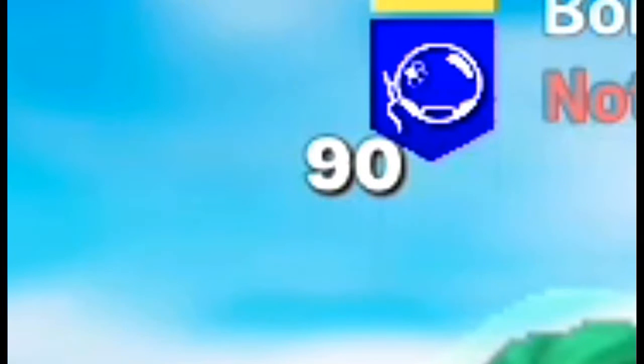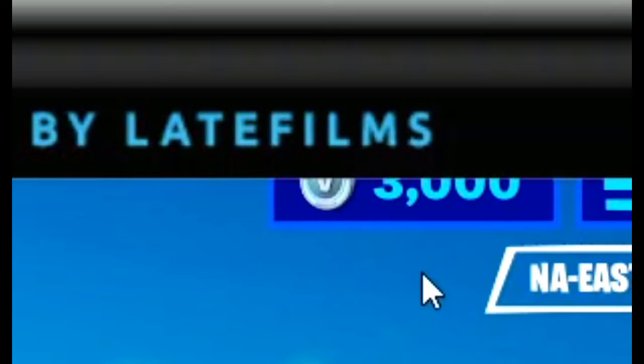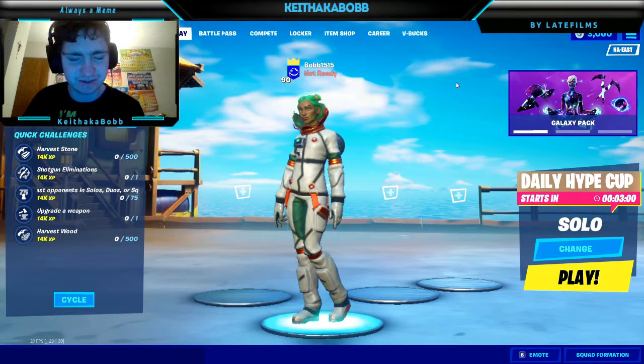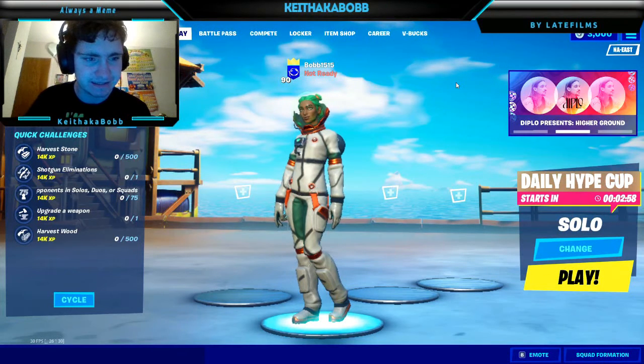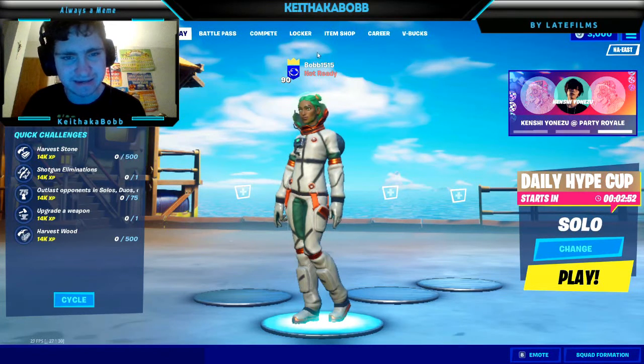I want to first start off with the fact that I'm level 90. I believe the last video I did on Fortnite I was like 88 or 89 — I forget. I leveled up, I'm level 90. I have 3,000 V-Bucks. You can't see that, but I bought the yellow jacket skin, or the pack that got me like 600 V-Bucks. I also got 200 V-Bucks on the Battle Pass, so now I'm up to 3,000 V-Bucks. Don't know what I'll spend that on — maybe if there's a good emote out, I'll buy that.